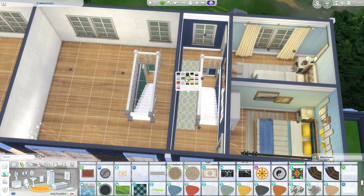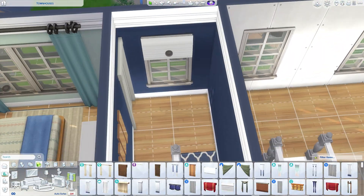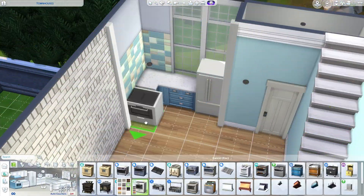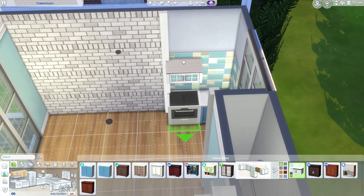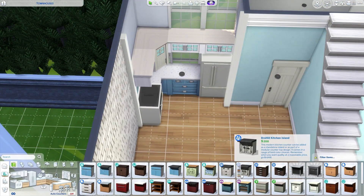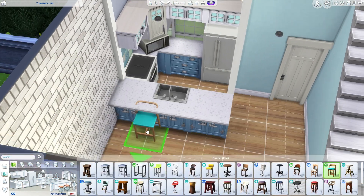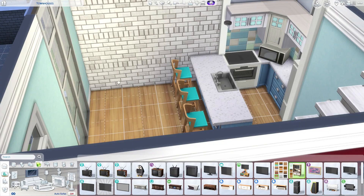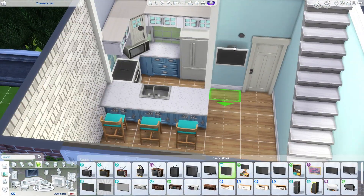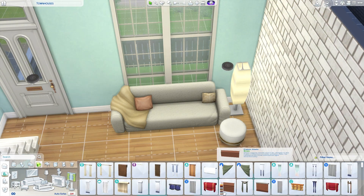I really like how it all turned out — I think it's so pretty. I'll definitely tell you when I don't like something too, because sometimes I build and I'm like I really don't like the exterior or a particular room. I think it's good to experiment, because if you do the same thing all the time it gets a bit stale. It's good to try different styles and different types of layouts.